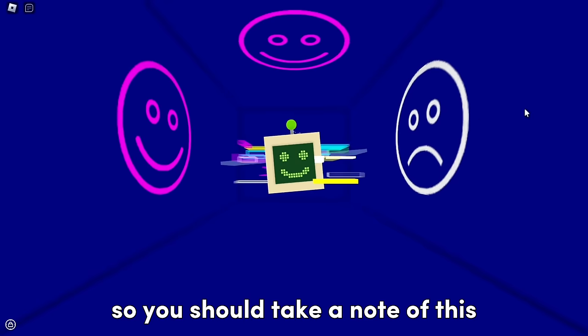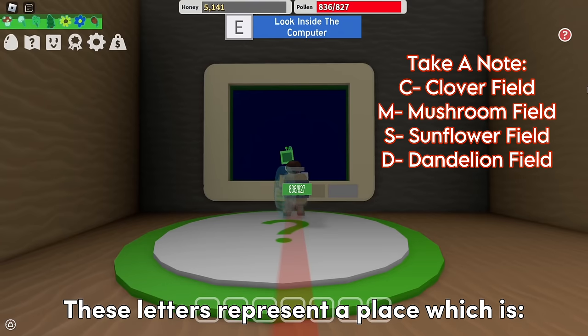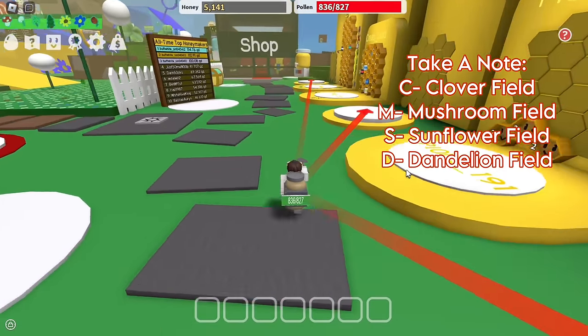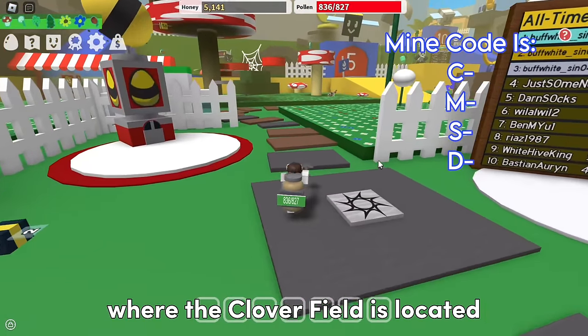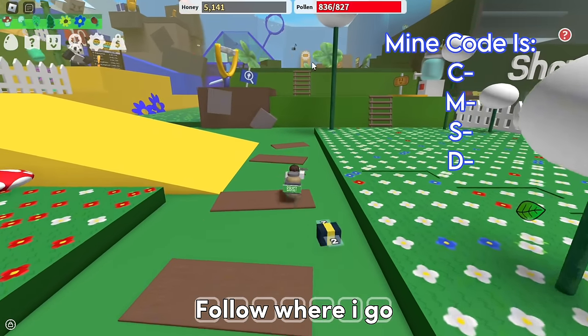My letters are CMSD. These letters represent a place: C is Clover Field, M is Mushroom Field, S is Sunflower Field, D is Dandelion Field. Now I will show you where the Clover Field is located. The Clover Field is in this area — follow where I go.